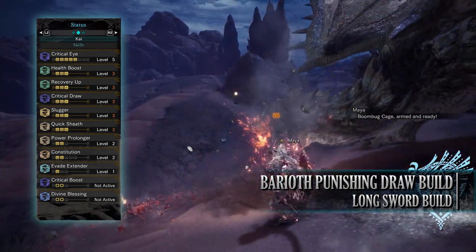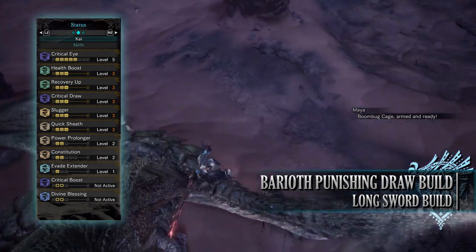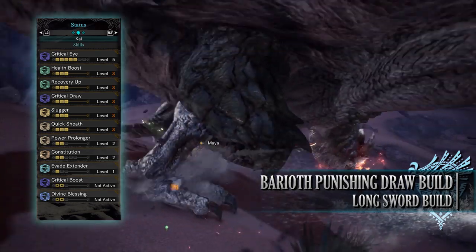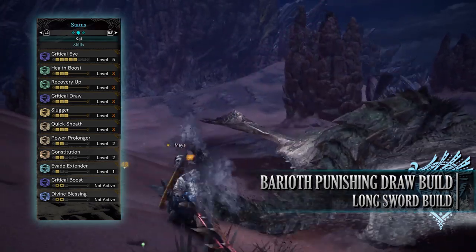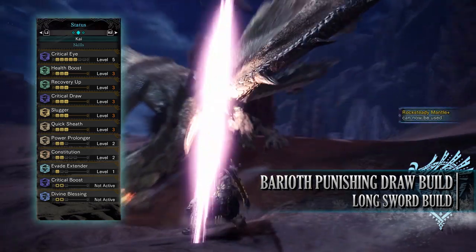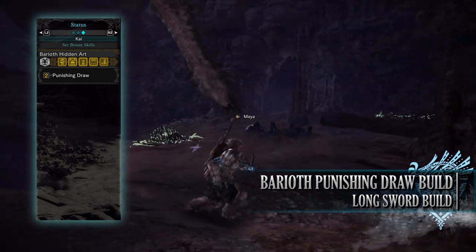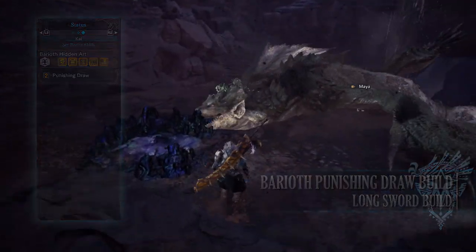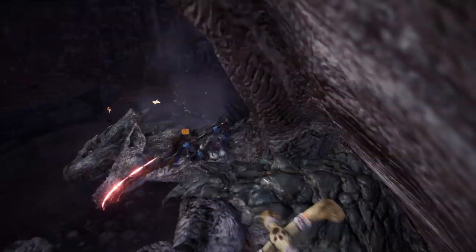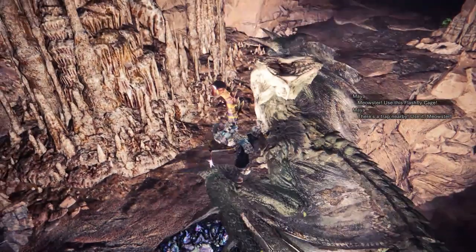You'll have Slugger level 3, which increases the knockout potential of this build and also stacks with the set bonus. You have Quick Sheath level 3. Power Prolonger level 2, a byproduct of the gear, but helps the Longsword stay charged up for longer periods. You have Constitution level 3 — basically it reduces the stamina cost of moves that cost a set amount of stamina, like dodging. You have Evade Extender level 1, a byproduct that increases the distance at which we can dodge. And finally, you'll have the set bonus Baryoth's Hidden Art — Punishing Draw. This adds a stun effect to your draw attacks as well as increases your attack power slightly. This will not only affect your normal draw attacks, but it also benefits the EI Slash and EI Spirit Slash. Combined with a maxed out Slugger, if you're aiming for a monster's head you should be able to knock them out quite efficiently with this build.